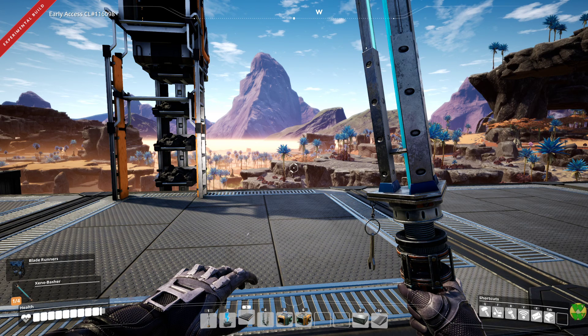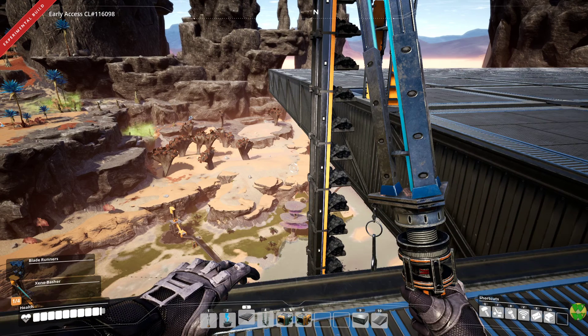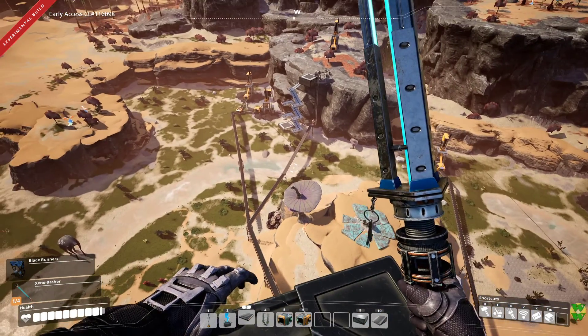Hello and welcome back to Satisfactory. In the last episode we set up coal power down below on the lower deck, and up here on the upper deck we're going to set up some steel processing — steel smelting.